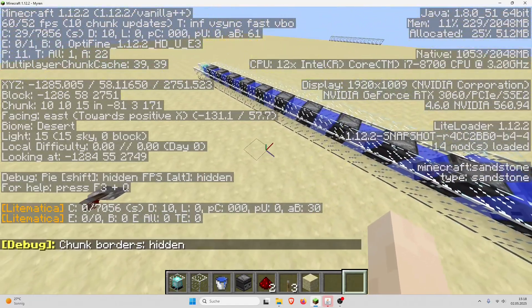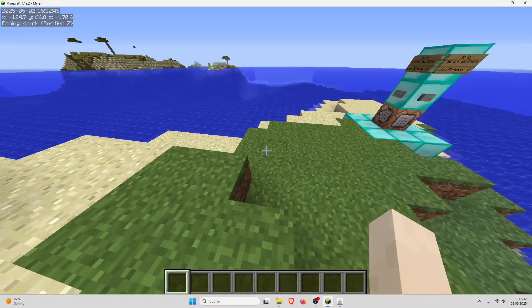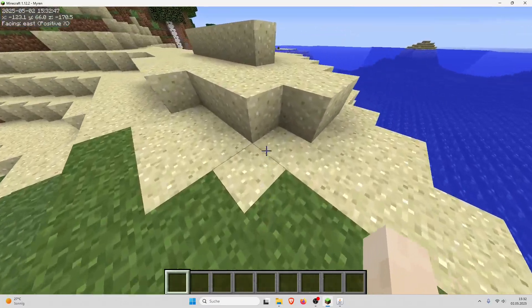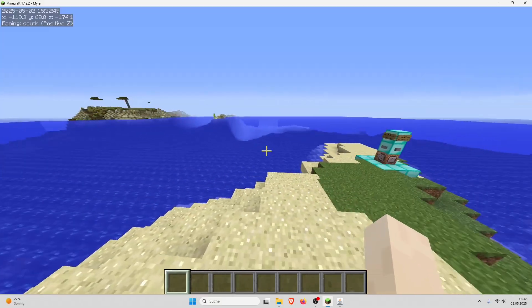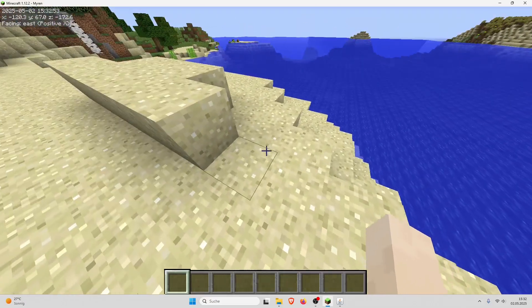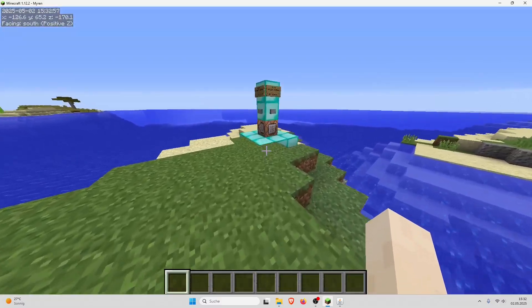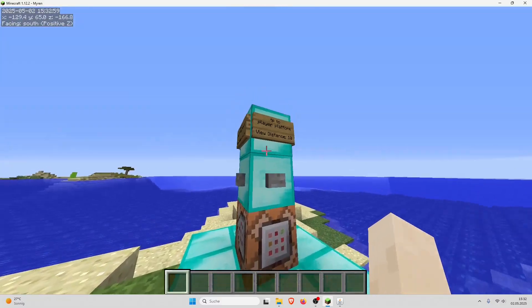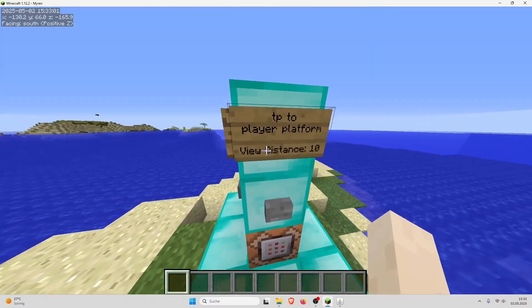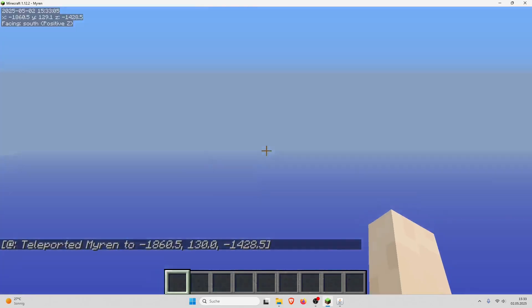I will now explain how to get perma-suppressed redstone dust in survival. In the video description you can find a world download for this world. You should put your view distance to 10, and you can then go to the listed coordinates to get to the actual setup.